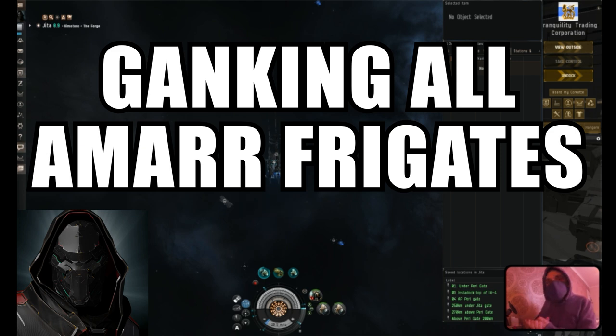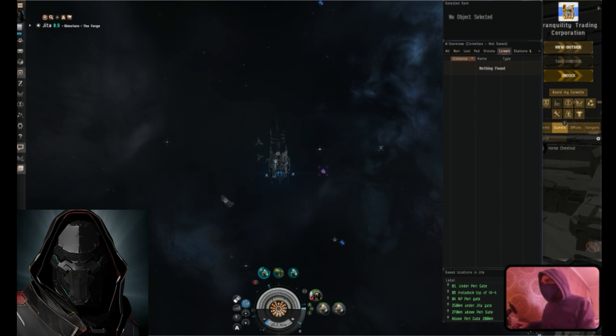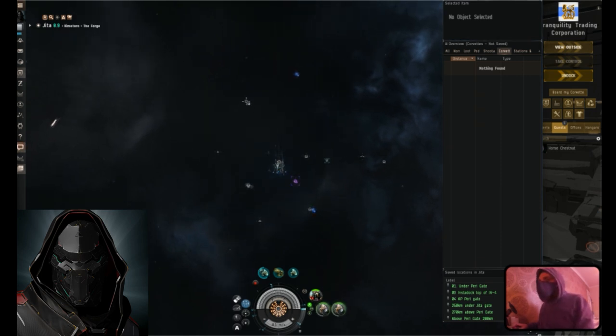Hi and welcome to another video, I'm McGaibo. I'm going to do something completely different today. Here's my setup - it might look a bit different to usual. There's no cargo scanner on board because I'm not going to be scanning anything today. Normally I look at corvettes as they jump through this gate, but today I'm going to experiment and see if I can blow up frigates as they jump through the gate. I'm starting with Amarr frigates.